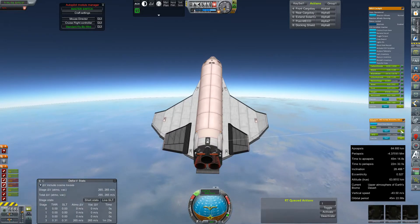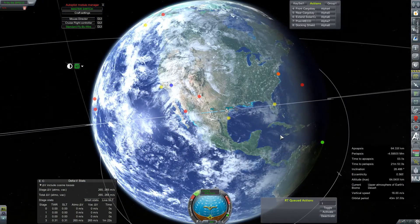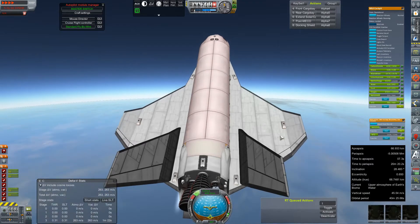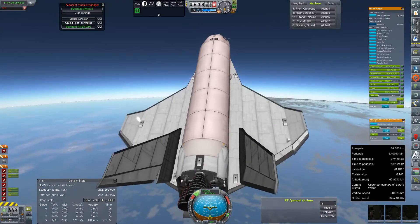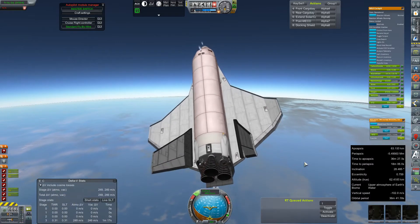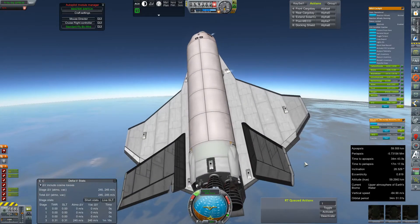Once we start to really divert north, it starts to bleed off a lot of speed very, very quickly. We'll enter the Gulf of Mexico knowing that if we have to divert north, it might be now or never. The answer is never — we're just going to tip a little bit north to try to bring our track over Cape Canaveral so that we can just end up going straight from here on in.